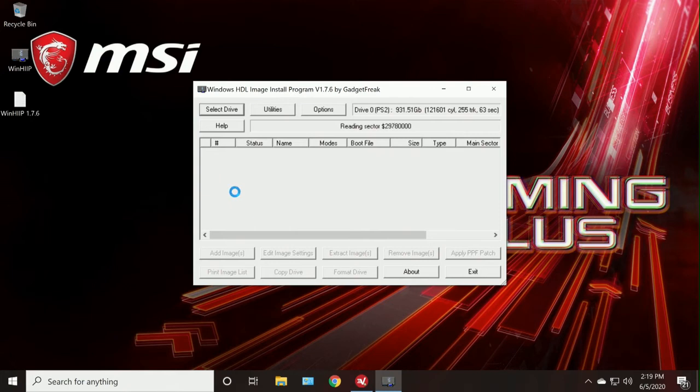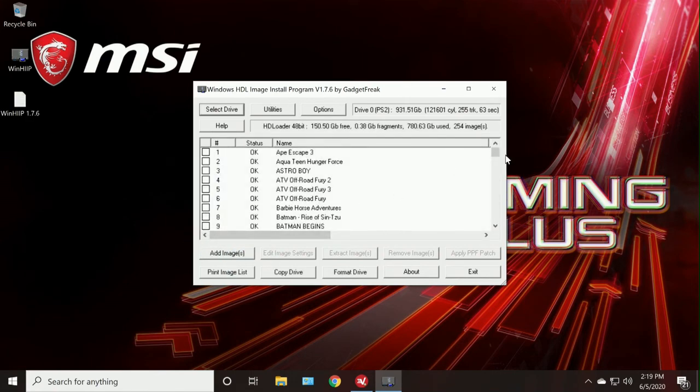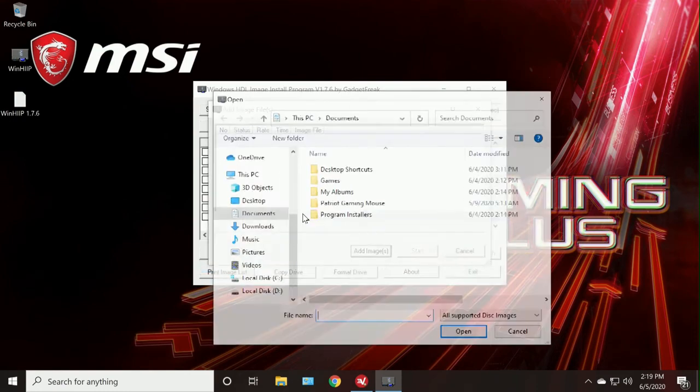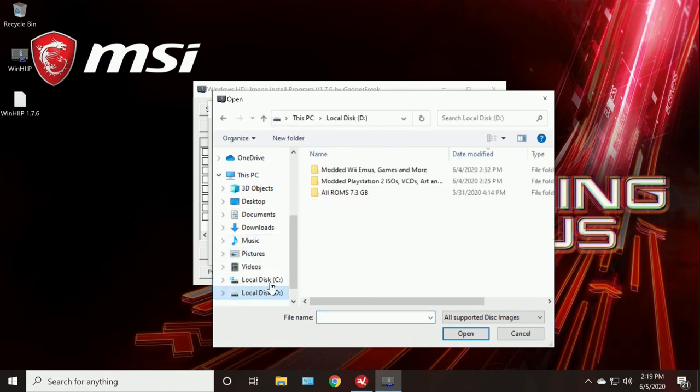For time's sake I only renamed two files, so I should be able to add two more ISOs. Right now it only thinks there's 254 games, because the renamed files no longer have HDL in their filename — so WinHIIP doesn't know they're there, but they still work just fine.